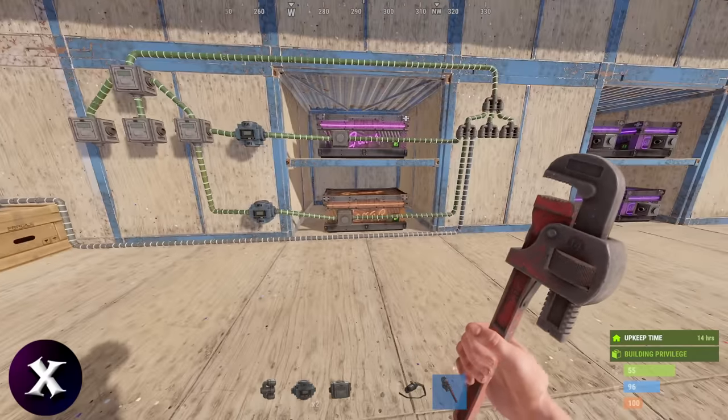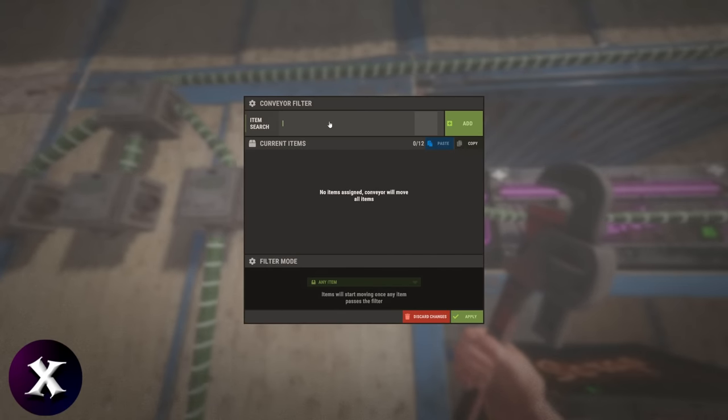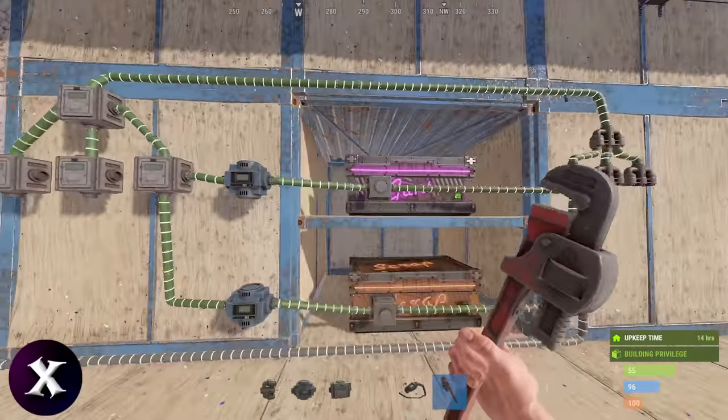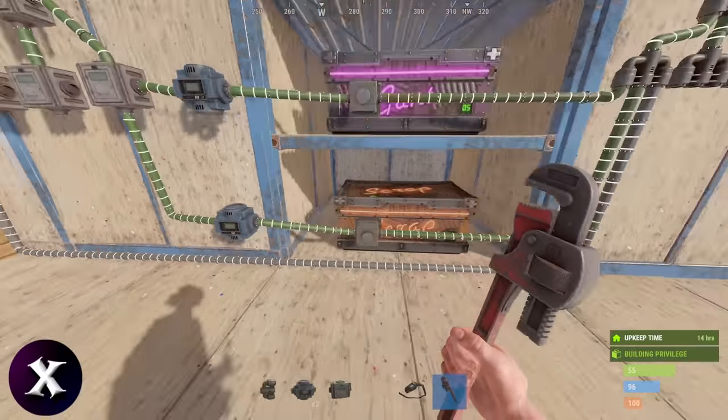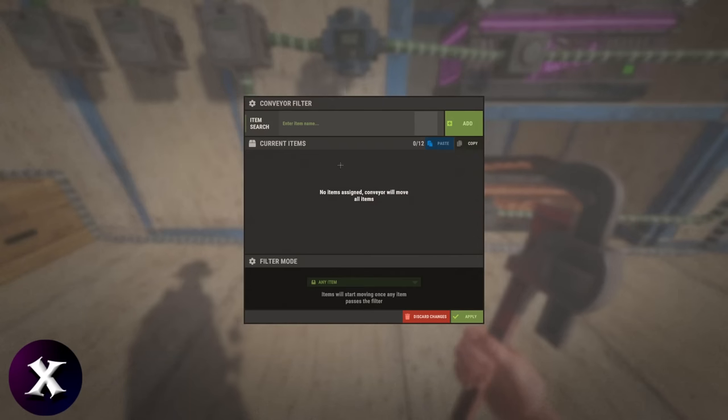The last thing we need to do here is set up our conveyor filters. For tier 1, we want to use the category filters, and I'll set this top one to weapons. You will of course expand this with each category you need. At the time of making this video, there's unfortunately no category for items like campfires, fridges, etc. So this is how to work around that.